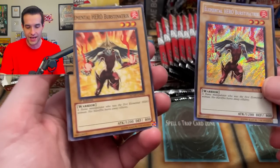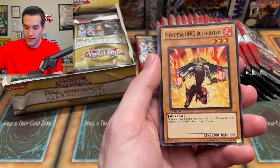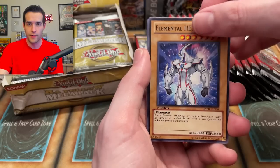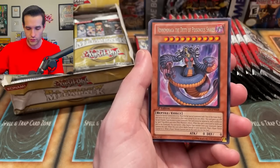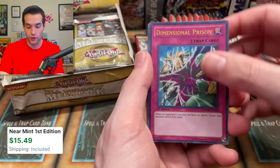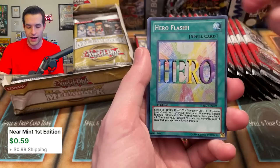So we got secret on one side, common on the other side. That thing has been dinged, unfortunately. Rainbow Gravity. We have Elemental Hero Neos as a common — as always, gets destroyed and screwed. Venomenaga, the deity of poison snakes. Dimensional Prison — that's a good ultra rare. Secret rare Hero Flash — beautiful card. I don't think it's going to be worth a lot, but the ulti of this is crazy money though.